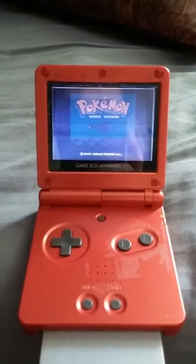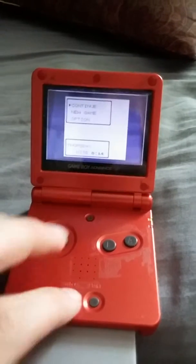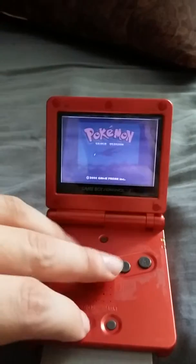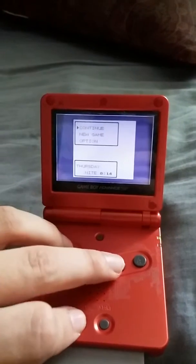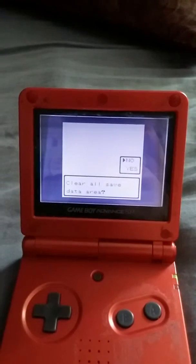Now, I'm going to show you how to erase the data without actually starting a new game. Just make sure you hit Select, B, and Up. See if I can do this with one hand. Clear all saved data.